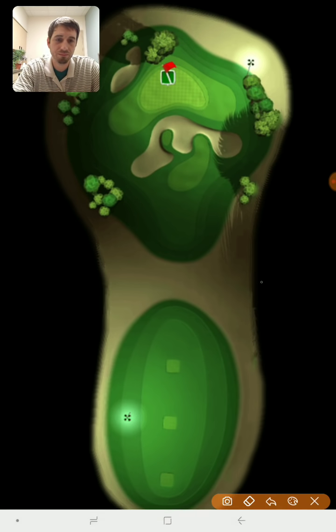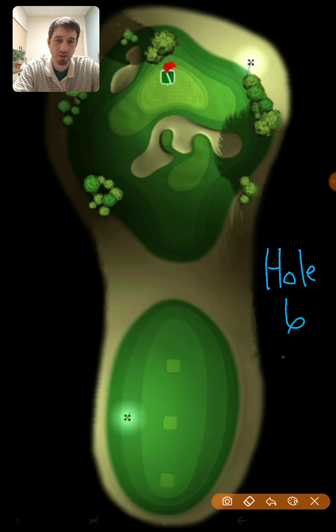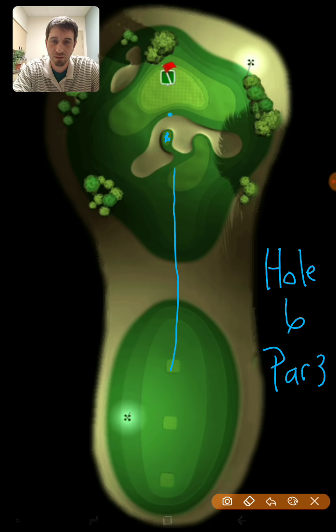Hole number 6 is a par 3. You're either going to play your shot off that little island fairway area or play the rough bump. For the shot off the peninsula, I would say the Backbone because it has the highest percentage of accuracy.